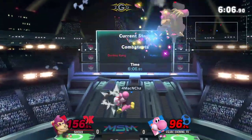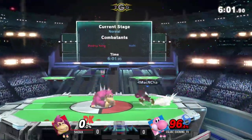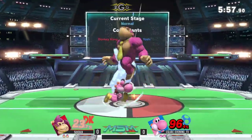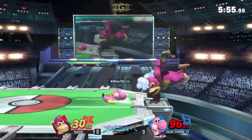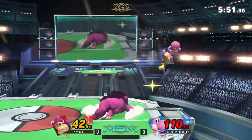Five six knows he only needs like one good hit, so he's not really trying to push anything too hard — he's trying to find the right option. He got clipped by an up air, then hit by a down smash. Evening really needed to make something happen while five six was in the air, because that's really where Donkey Kong struggles in this matchup — above Yoshi.